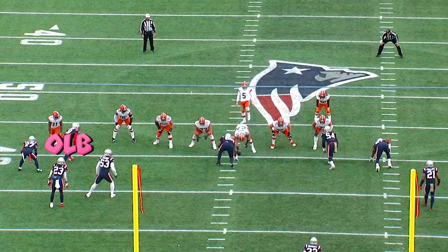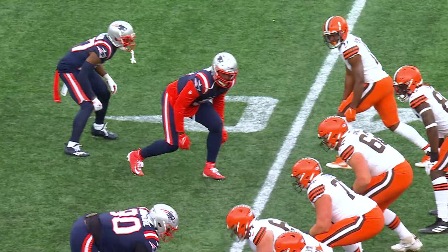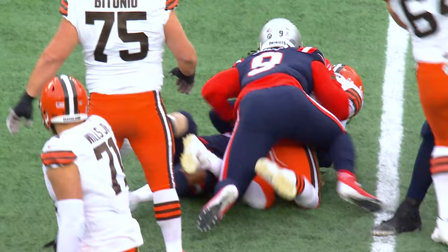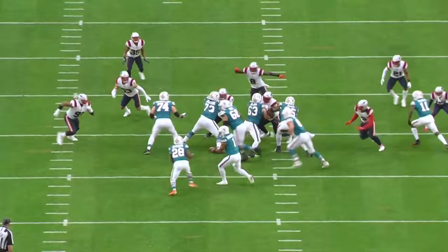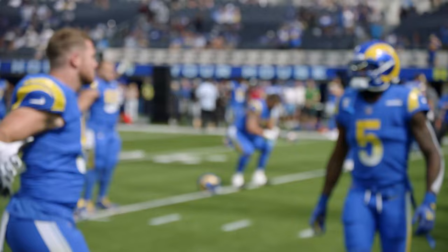An outside linebacker will usually line up on the line of scrimmage across from the tight end. Being a linebacker, you have to be one of the most versatile players on the defense. The tight end adds an extra blocker to the line of scrimmage, making it the strong side. The other job of an outside linebacker will be to line up off the line of scrimmage to contain the run on the weak side and usually cover the running back if he runs out for a pass.